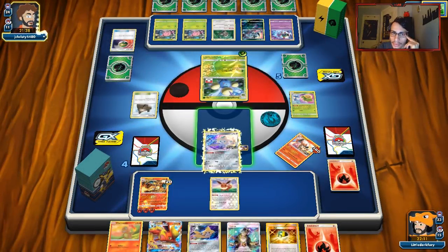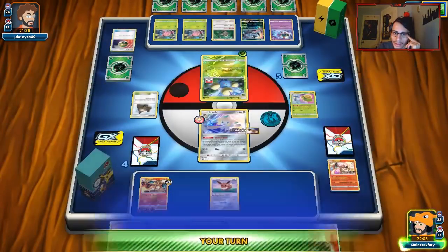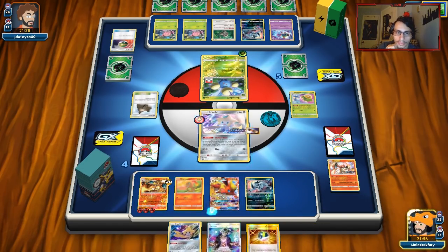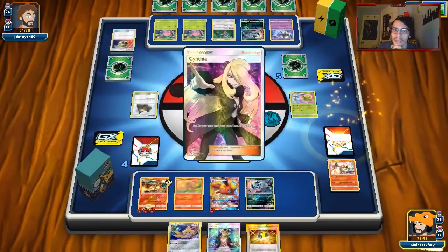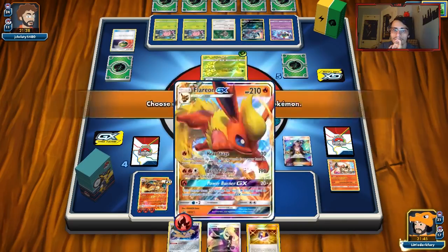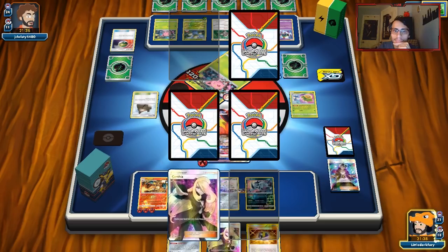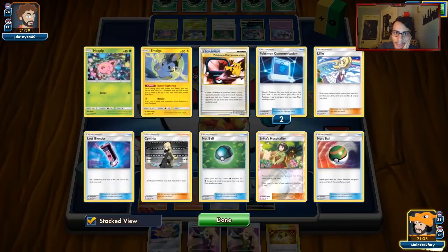I'm going to Guzma the Hoppip up and try to deny him the Flareon knockout. I'll put everything down — looking for another Rare Candy. We got Cynthia. That definitely denies him a Trumbeak. I put Absol down so if he plays another Jumpluff, they don't have the retreat cost. Absol is really good right now in this matchup. He's going to Cynthia doing 140. We have a nice lead in prizes, so we'll see if we're able to win this.